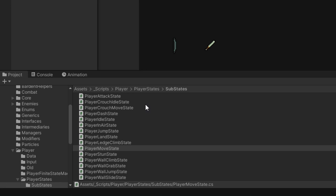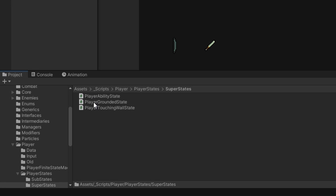One more important thing about this finite state machine structure is that we make use of super states and sub states. There is a super states folder that includes the player grounded state, player touching wall state, and player ability states. States that share transitions to other states are grouped into super states. For example, we can go to the in-air state from both the idle and move states — in the move state we walk off a platform and start falling; in the idle state the platform disappears and we start falling. Those transitions are grouped into the player grounded super state.